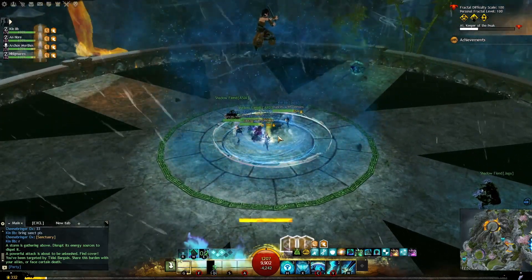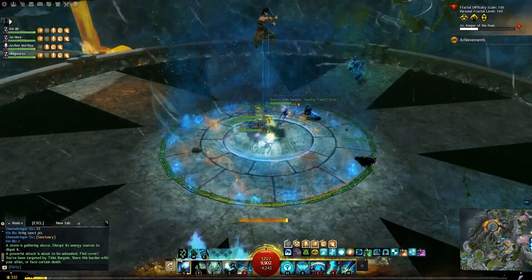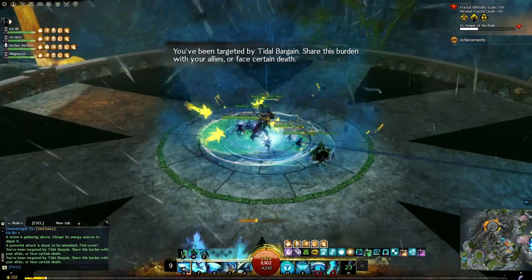Barrier is a way of healing past your maximum health, up to 150%, using certain skills and traits that layer it on top of your health pool instead of regenerating it. Barrier was added to the game with Path of Fire, the second expansion.